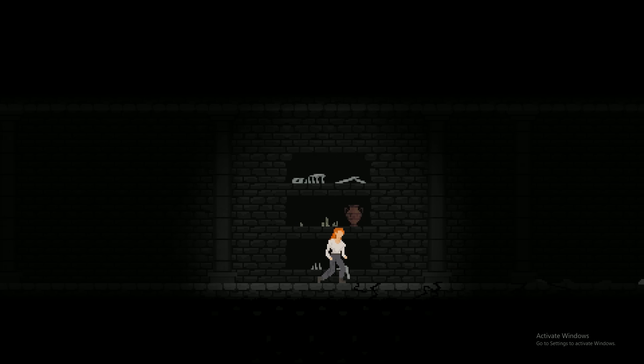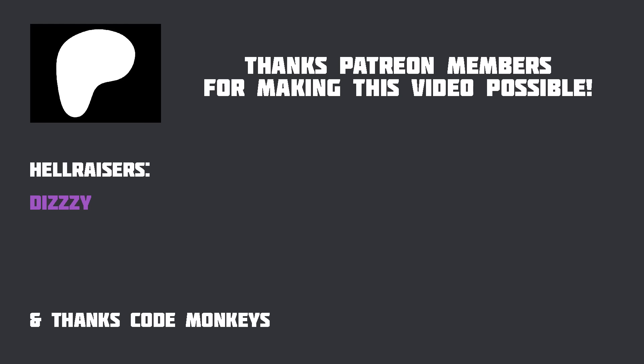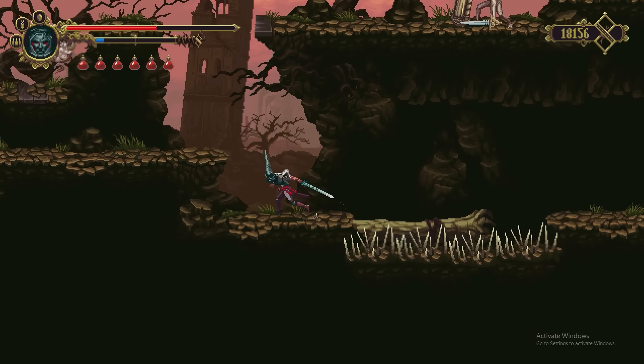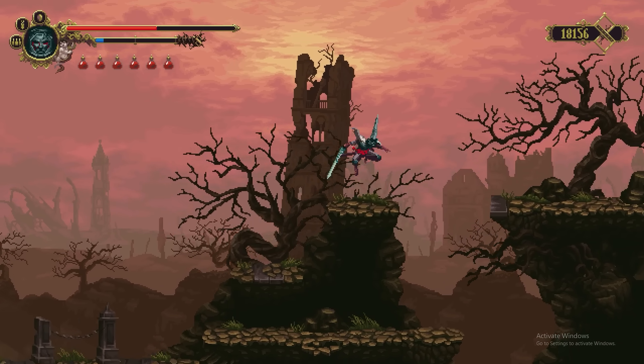Subscribe to see how that went in future videos. Also, the project files for this subpixel fix are up on my Patreon if you want them early, but I will be making a tutorial video within a week or two, so subscribe if you're interested. Thanks for watching — leave a like if you enjoyed, and let me know in the comments what other games you've noticed this pixel snapping effect in.